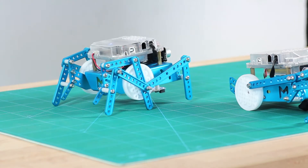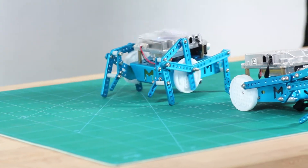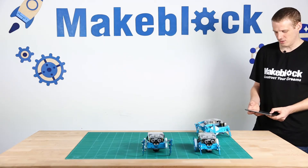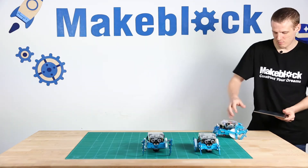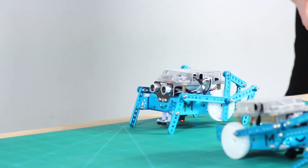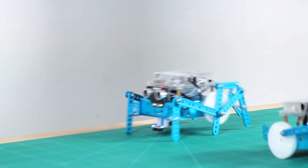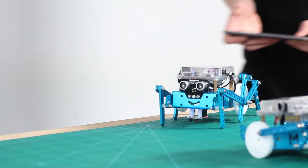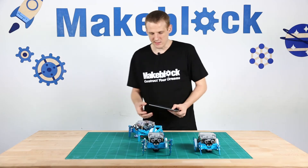He's got a pretty good action on him. Turn him around, go back again — a bit of backwards action. Close to the edge of the table there. Okay, so that's it.